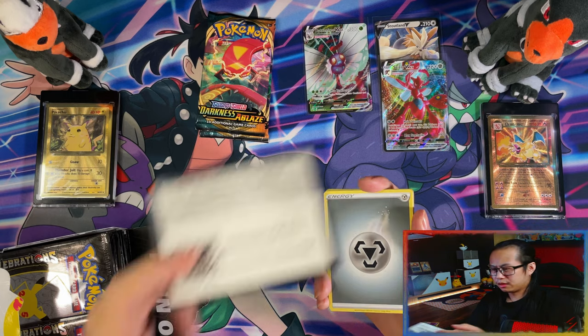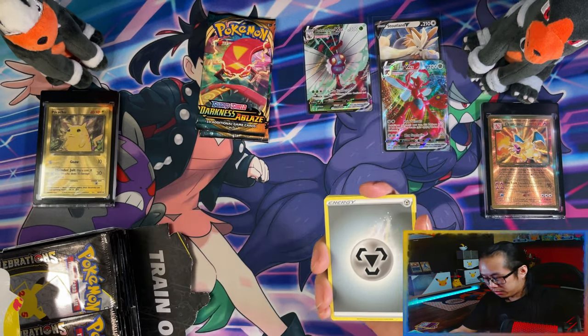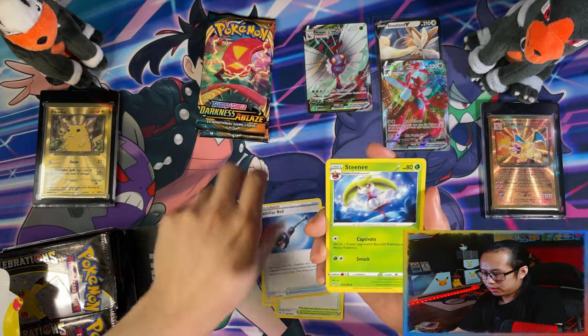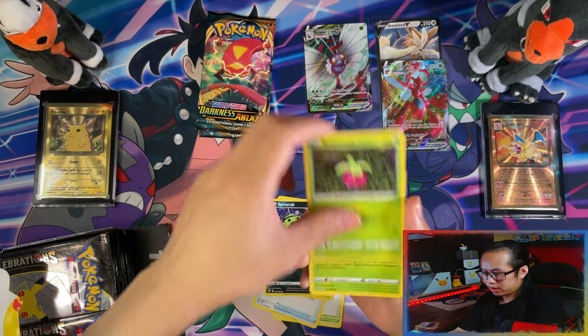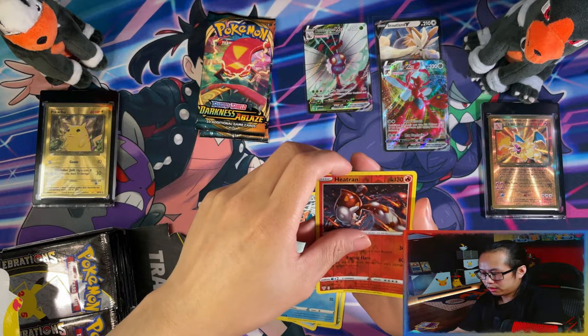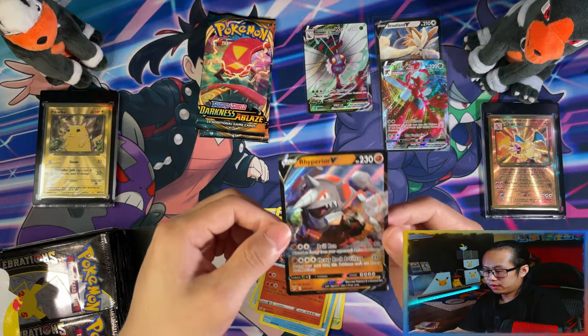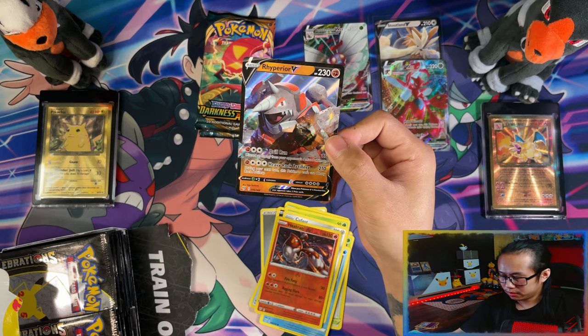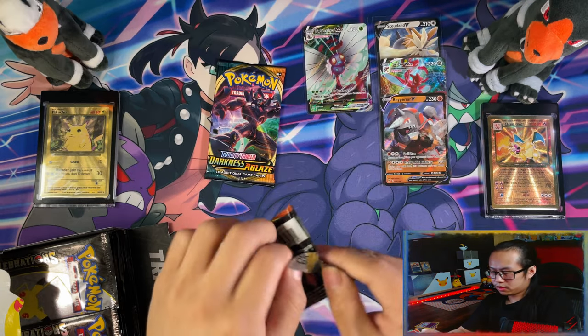I think I forgot to give you Cold Cards, so I'll double up on this one. Get Energy, Rose Tower, Familiar Bell, Fenorite, Pursuit, and a Bibarel V! That's three hits back to back now. Two left, two left for the Darkness Ablaze set.